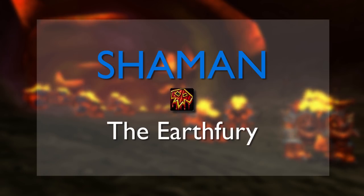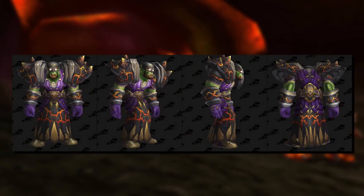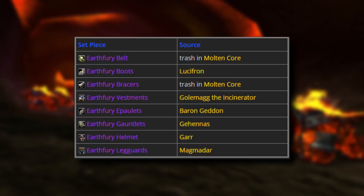The Tier 1 Shaman set is called the Earthfury, and just like its Alliance-only Paladin counterpart, Shaman are a Horde-only class. This set is geared towards healing. Belt and bracers drop off trash mobs. Boots from Lucifron, chestpiece from Golemag, shoulders from Barongeddon, gauntlets from Gehennas, helmet from Gar, and leggings from Magmadar.